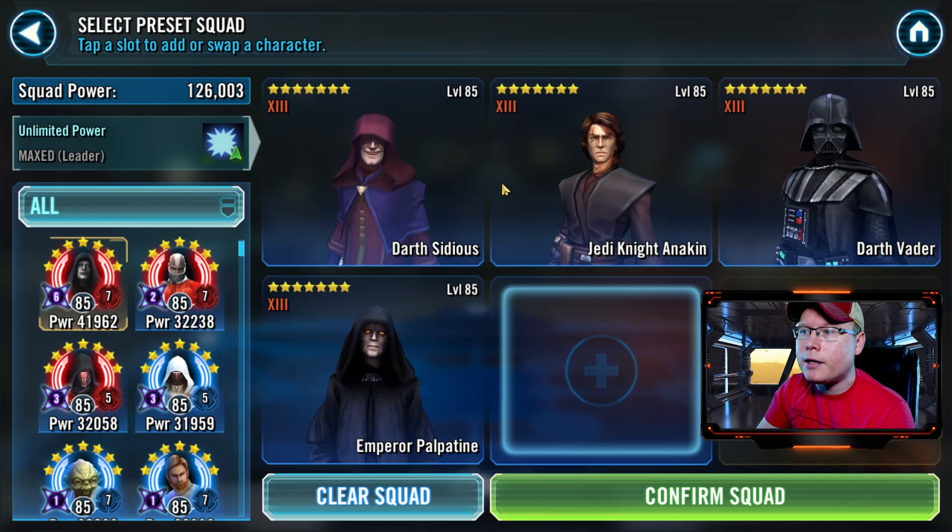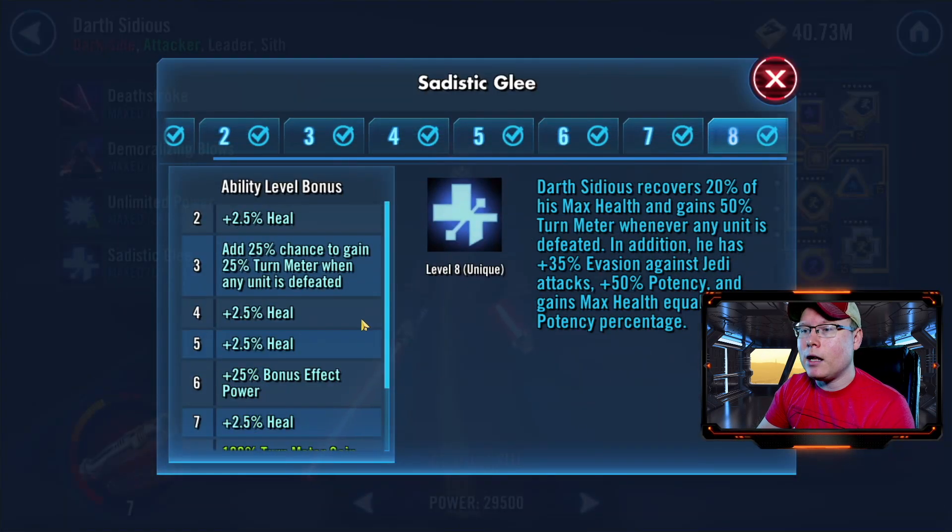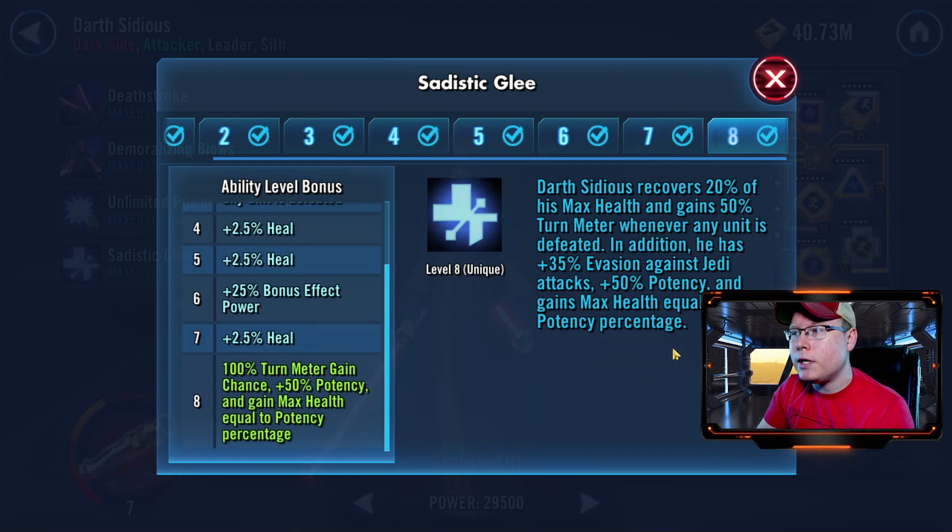The first thing we'll look at is the team's mods. Darth Sidious is used for tier one and you want to have pretty good mods on him. I did throw the Zeta on this character — you can do it without, but I didn't want to lose any tickets. That Zeta makes it much easier because whenever a unit is defeated, you get an additional 35% evasion against Jedi attacks, more potency, and you gain max health equal to your potency percentage.